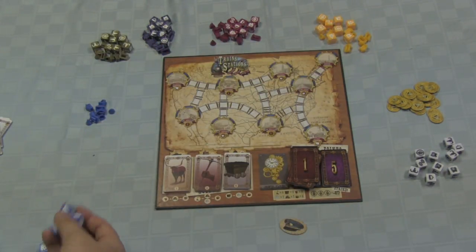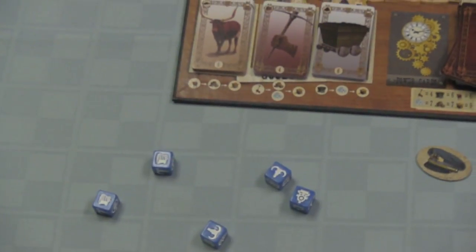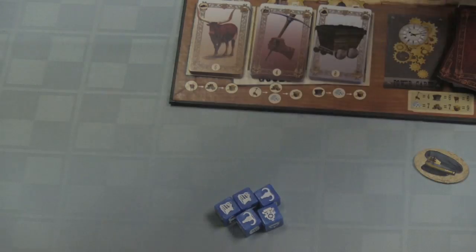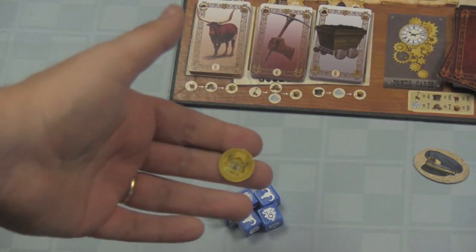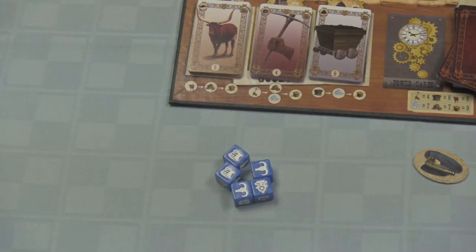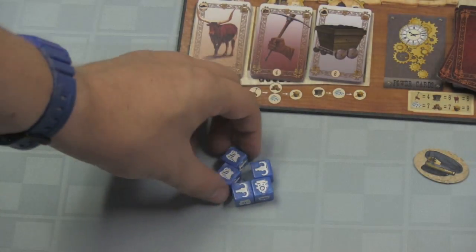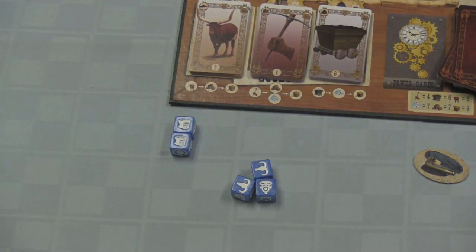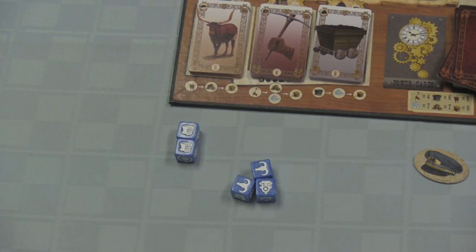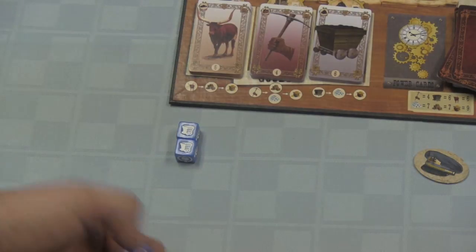On a player's turn, they are going to roll these five dice. They can decide whether to keep it or to re-roll some or all the dice. If they do re-roll, however, they have to pay a coin each time they re-roll, which means if you're out of money, you can no longer re-roll. You can also save dice — let's say I want to save these two coal cars until next turn. I can do so, and then next turn I can keep these coal cars where I don't have to re-roll them again.